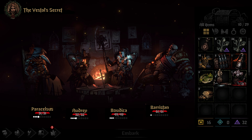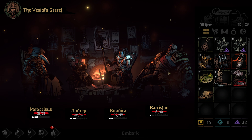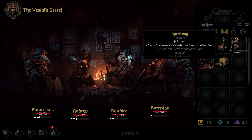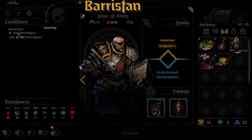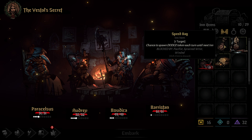Hello and welcome to another episode of Darkest Dungeon 2. In this one we are determining if we can stack items such as the speed bag to increase the chance of dodge each turn. Right now if we look at our conditions we already have 5% speed bag, so here we go.